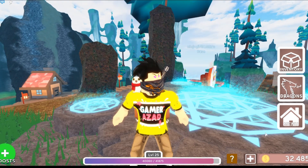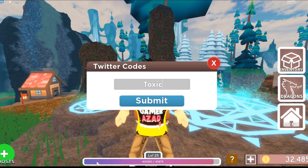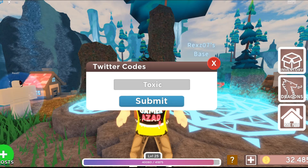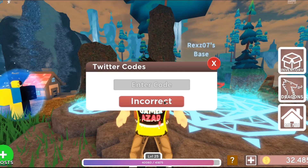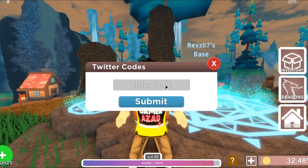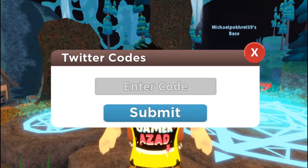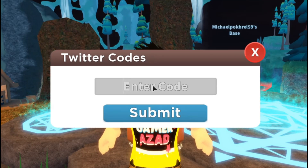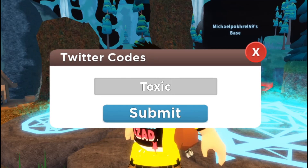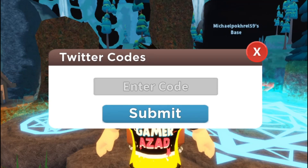The first code: go into the menu, find the code option, then type 'toxic' — this should give you 1000 coins. It's case sensitive so be careful when you type. It said 'already redeemed' for me because I already got 1000 coins from it, which means this code is still working.